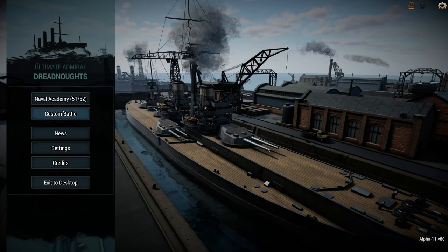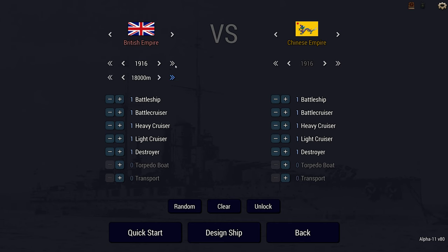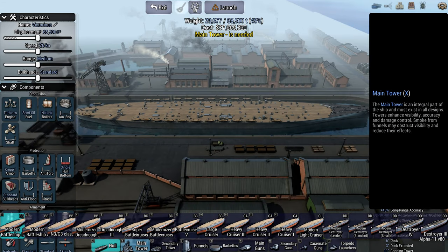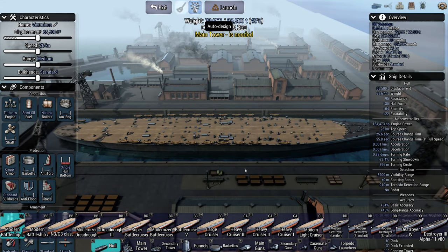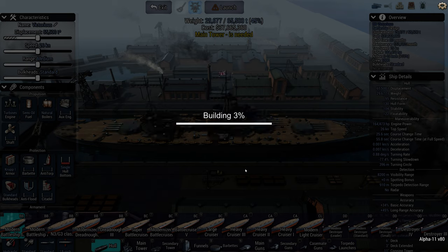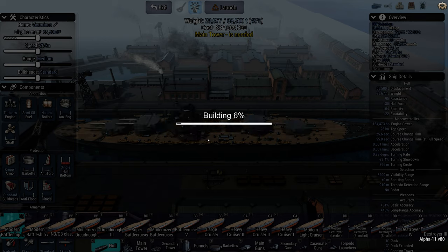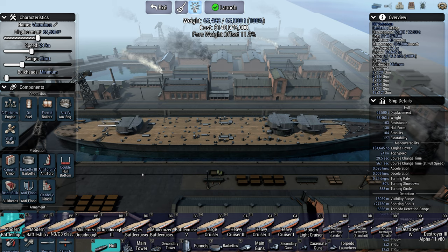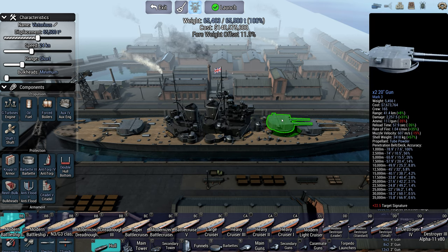I'll very quickly show off the new hulls for the British so you can see what I'm talking about. We have the Modern Battleship 2 — I'm just going to get the AI to auto design it, let's see the auto design feature. I really like these new towers. Wow, funnels much — the AI is having a day. But this is the one that can fit the enormous 20-inch guns, and it has gone for six of them.